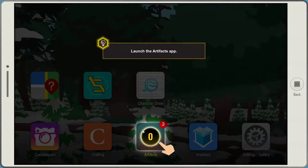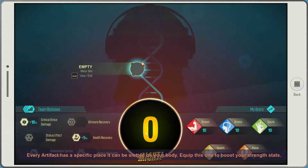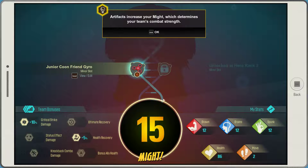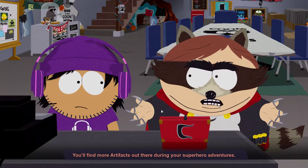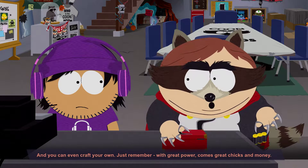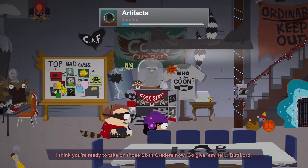As you can see, you can equip artifacts. Every artifact has a specific place it can be slotted on your body. Equip this one to boost your strength stats. We can equip that. Actually, I have already crafted some more because you can even craft other things. You'll find more artifacts out there during your superhero adventures. And you can even craft your own. Just remember, with great power comes great chicks in life.